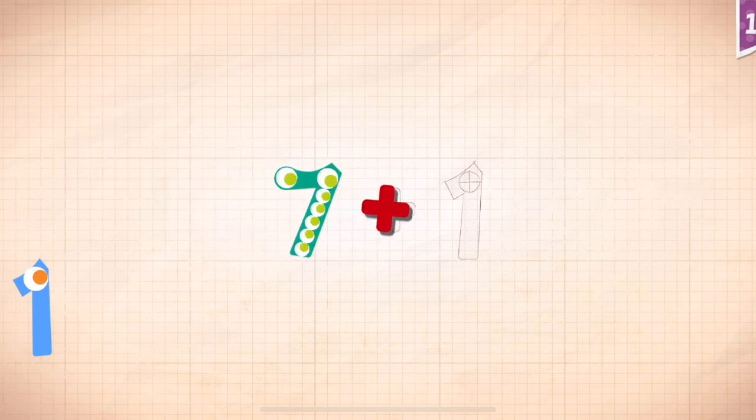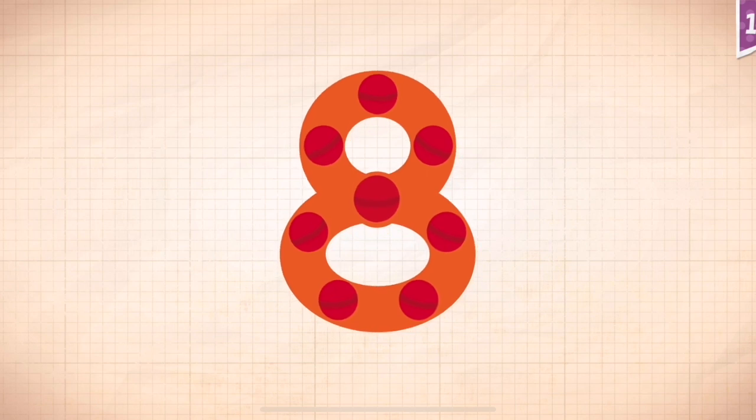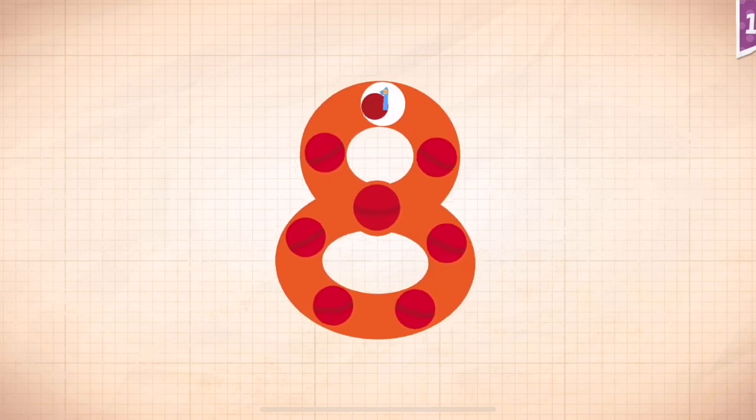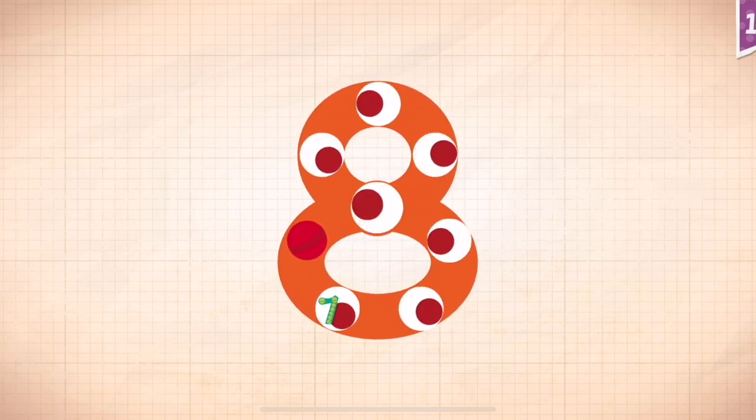Seven plus one equals eight. Touch the monster's eyes to wake it up. 1, 2, 3, 4, 5, 6, 7, 8.